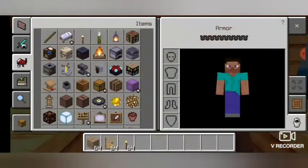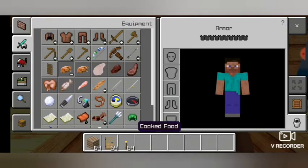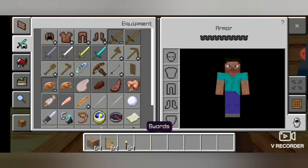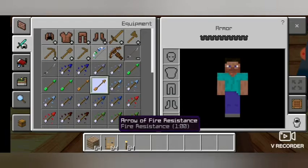You can see there's a gorgeous light here that gives everything a very good look. Look at the food — cooked chicken, cooked salmon, and bread look incredible. There's a bow, swords, everything you can imagine, and they all got completely retextured.